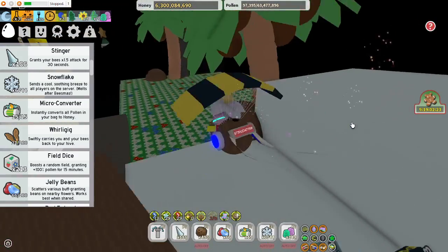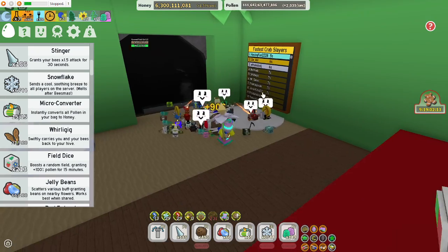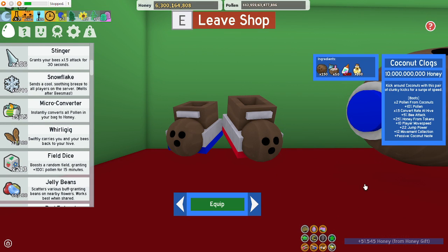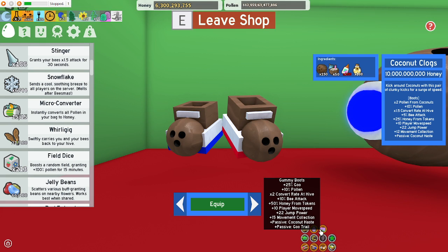We're gonna compare this to coconut clogs. I actually just did this for glitters. Five seconds. Feeding evil. Here, coconut clog two times. Two times pollen from coconut. I don't care. 10% pollen, we keep the same. It increased by 0.5% for convert rate. 5% bee attack — we gain it for 10%. 25% honey for tokens, we double that. 10 plus move, we keep that the same. 22 jump power, same. 15 movement collection. And then we also have the coconut haze from the thing.